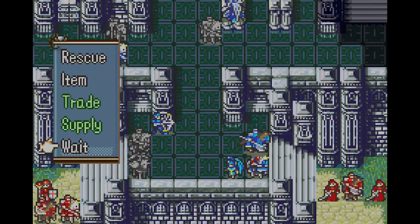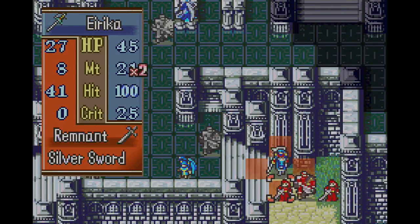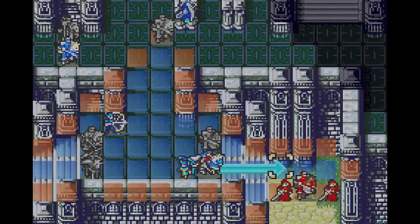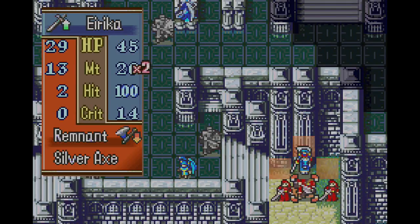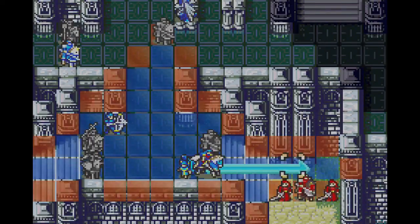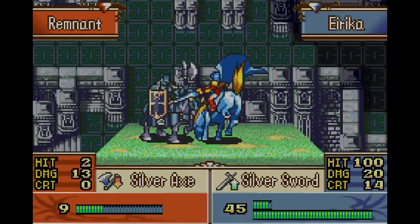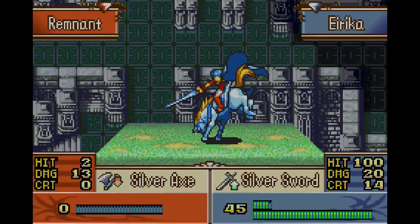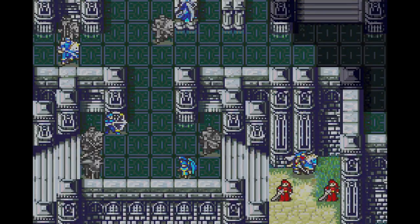I can move Dwosel over here. Erika — we'll hold up, I think that would work better. Dwosel has the Silver Lance equipped. Perfect, so we'll go with that. That way, this guy doesn't have a chance to use his Lance on Erika. I don't use up my Rapier on things that aren't affected by it, and we'd be good to go.